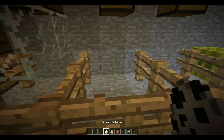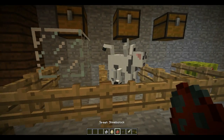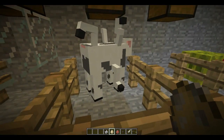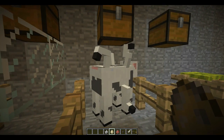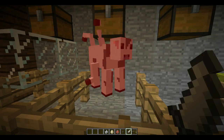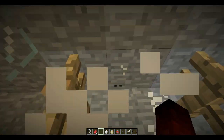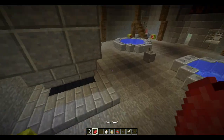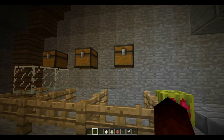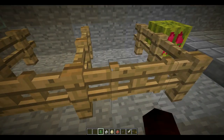Here we have Octavia — the eight-legged cow. This is pretty cool with all these legs sticking out. Octavia behaves exactly like a normal cow, and once you kill Octavia you get an Octavia's leg and raw beef. I do want to say quickly that every single drop except for one in this mod was textured by Nightworm.